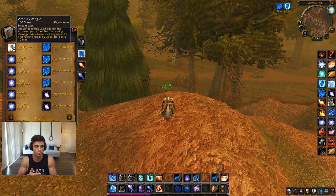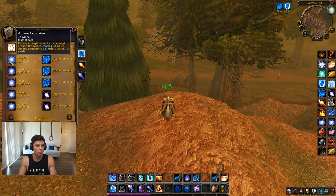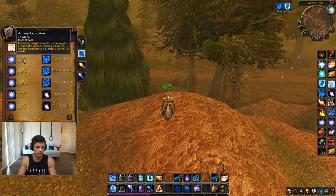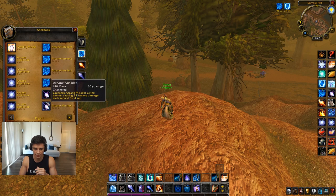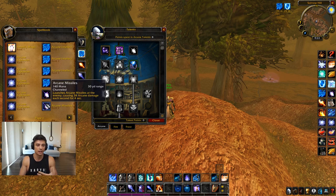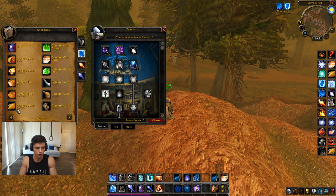Amplify Magic — I haven't bought the higher ranks yet to save gold, but you want top rank. Arcane Explosion — I use both rank one and rank five. If I just want to keep aggro on mobs or finish off low HP targets and I'm low on mana, I use rank one. Top rank for actual AoE damage. Arcane Intellect — always top rank. Arcane Missiles — top rank. In PvP, use it when you get a Clearcasting proc since it's your most mana-intensive spell and you get it for free. Don't use it if someone can kick you and lock out your arcane tree.